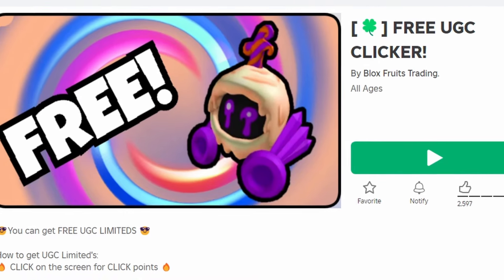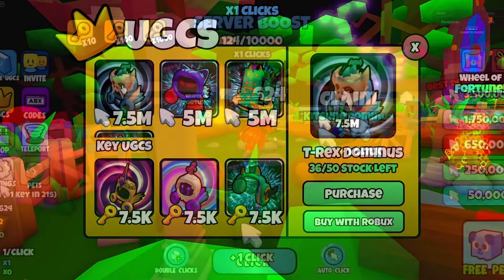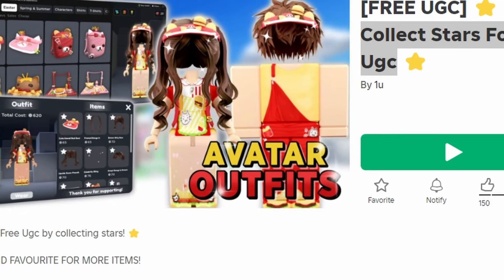To get this new free item, join Free UGC Clicker. It costs 4.5 million clicks, so to get more clicks just click your screen. Do you like the item? Let me know below.